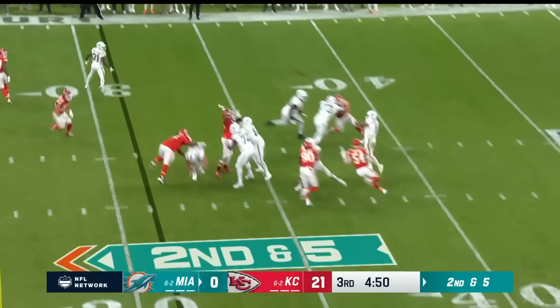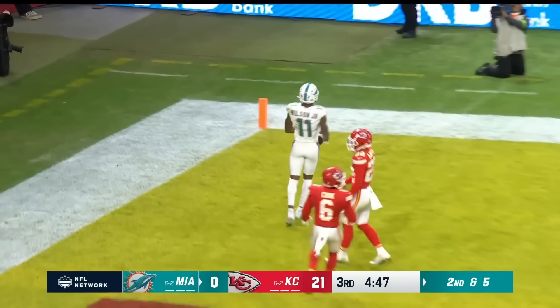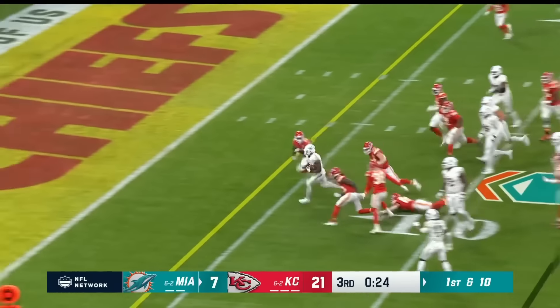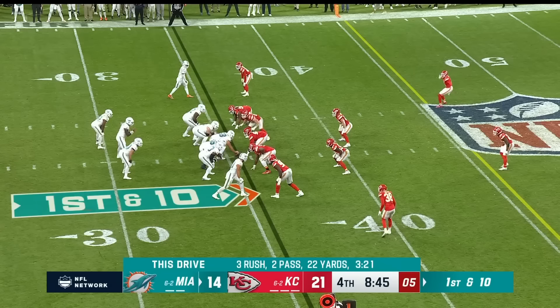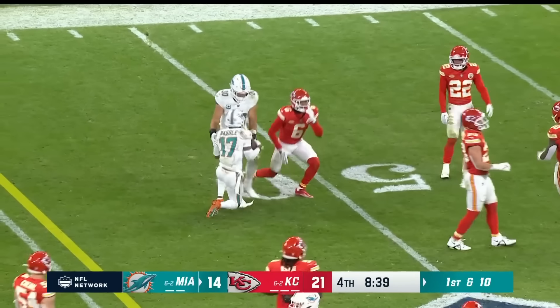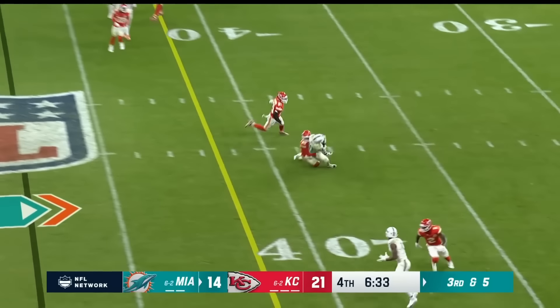Tua for the end zone — and Wilson — touchdown! It's a flip, Mostert with a crease — touchdown! That's Waddle, open, for a first down. Tua throws over the middle to Tyreek Hill — first down — this must-have drive.